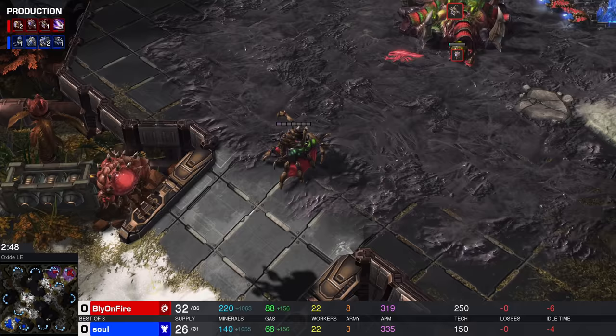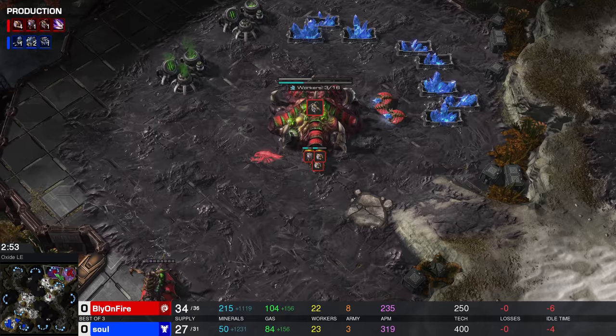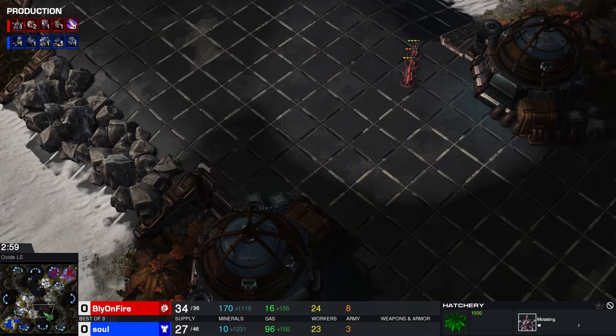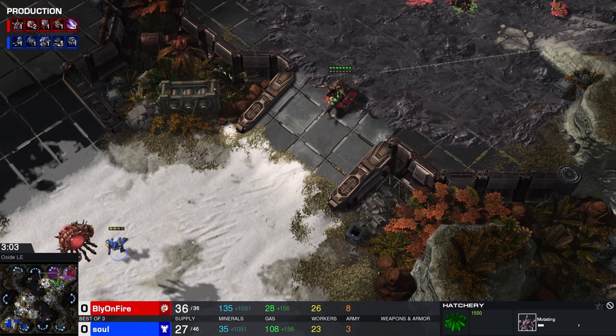First deviation: he's leaving three drones in gas and not going for a Creep Tumor with the first energy on that Queen. The Zerklings have apparently snuck out of the Natural. So this is a two-base opener with a very, very quick lair — I kind of like it.